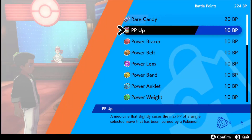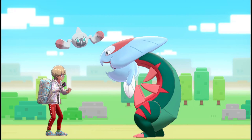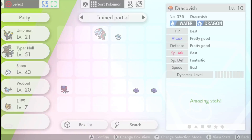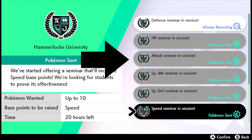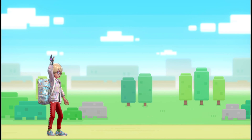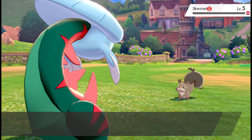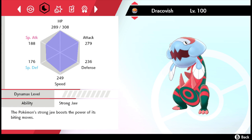Option 2 is a little cheaper. Get a Power Bracelet and a Power Anklet. Slap one of them on your Dracovish and send him to work. Put the Power Anklet on and send him for a day on the speed seminar. Wait a day and then send him on the attack seminar holding a Power Bracelet. Then kill 4 Squovlets. You can see, if you go into the stats screen and press X, these nice little sparkly stars — that means you've done it right.